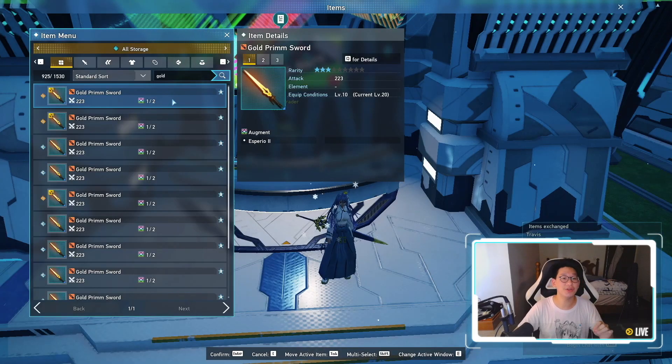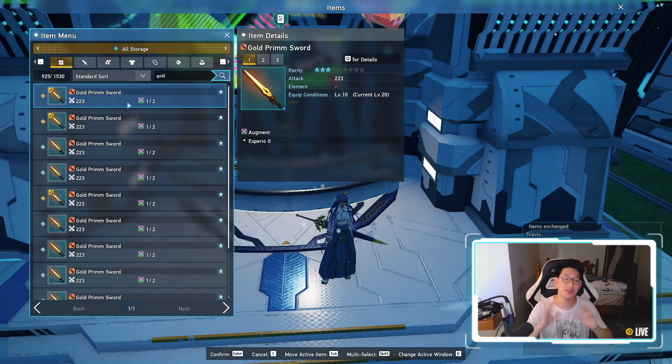So since it is PSO2 Day, don't forget we get a 20% increased rare drop rate in New Genesis, so farming for these golden prim swords is not going to be very difficult. Today is definitely one of those days to grind in order to get all of these prim swords and all of those 10% augmentation aids, so that you can guarantee all of those augments for your braver, regardless whether you're going katana or bow.